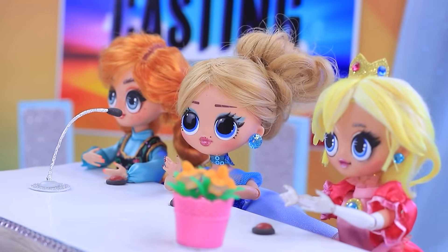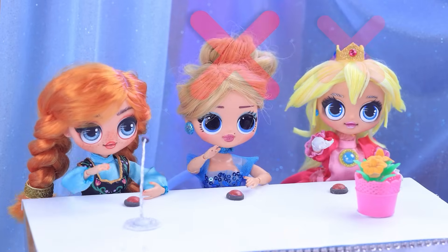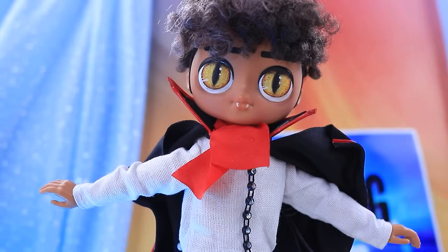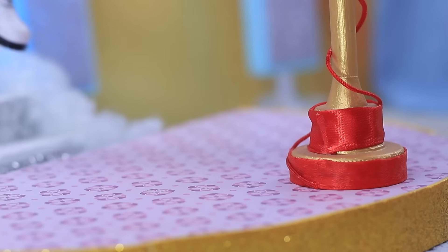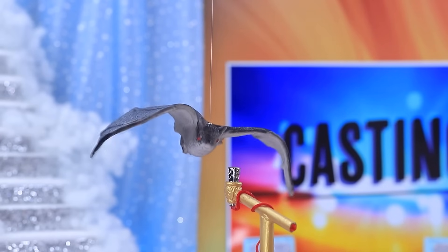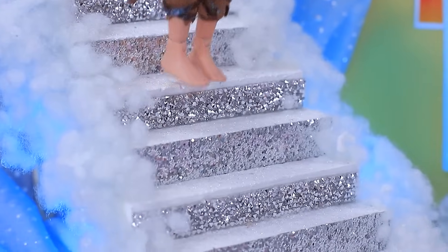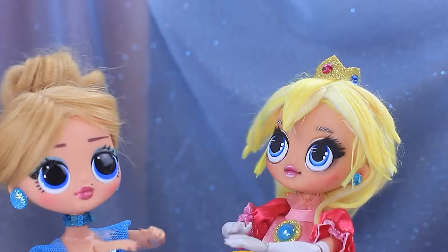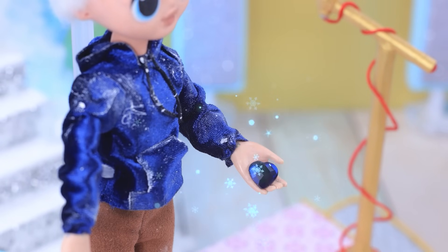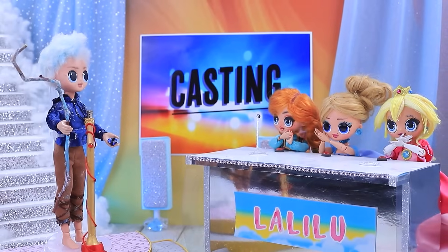The first candidate tries juggling to win Elsa's heart but is dismissed. The next offers to turn into a bat — not a good idea either. Then a handsome candidate steps forward: he will give Elsa his icy heart. How touching — he is deemed worthy of her. He declares Elsa is the love of his life and he won't let her down.